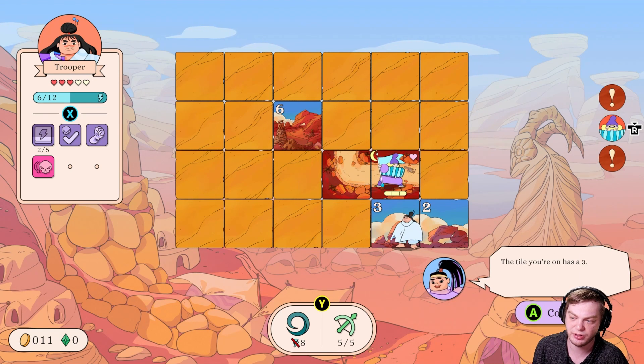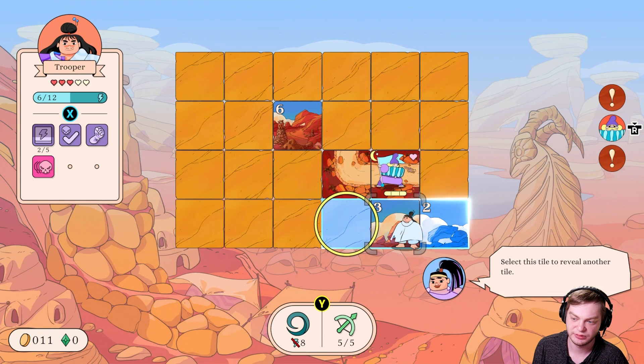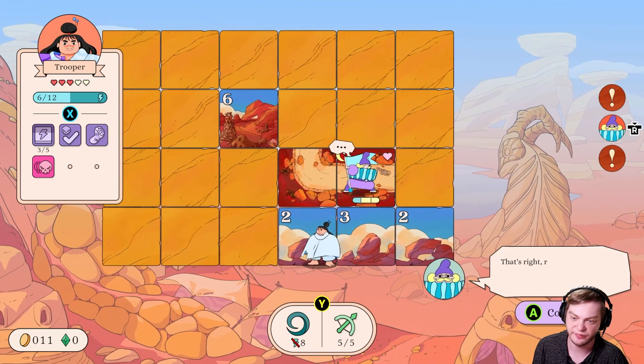The tile you're on has a three, and there are two visible road tiles. The road tiles lead here, so this must be a road tile too — therefore this tile can't be a road tile. You need to reveal three more tiles to gain energy — select this tile to reveal it.